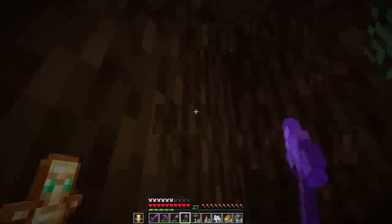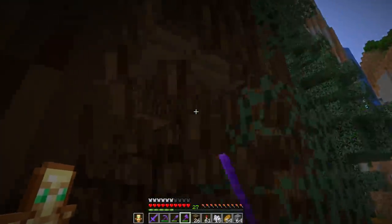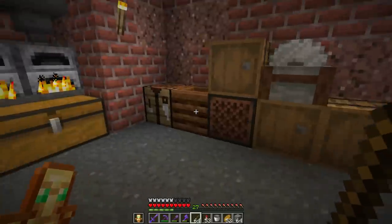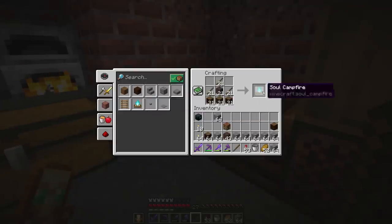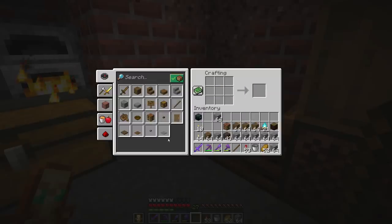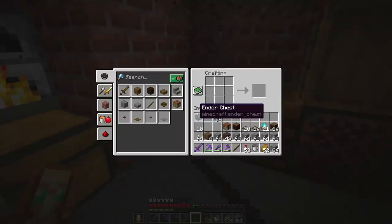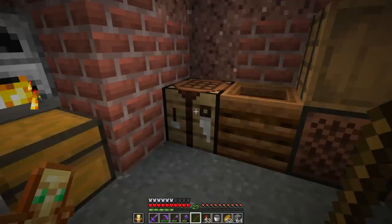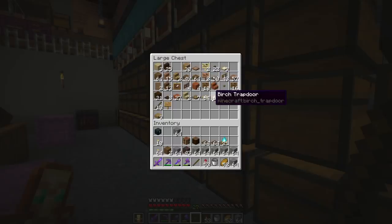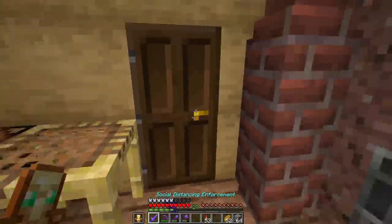Before we get to the creeper farm, I've got to chop down a bunch of spruce trees to build trapdoors. Back at the base now, we're crafting up soul fire campfires and a lot of trapdoors — I need like two stacks of them, which is expensive. I also have two stacks of birch ones as extras.